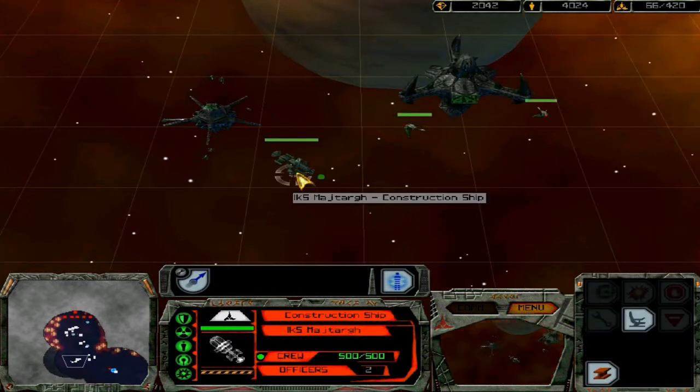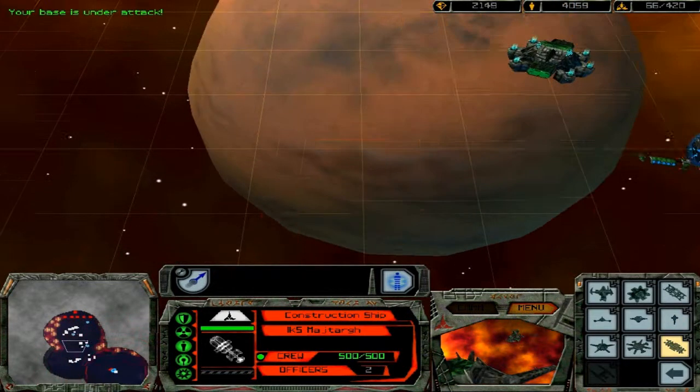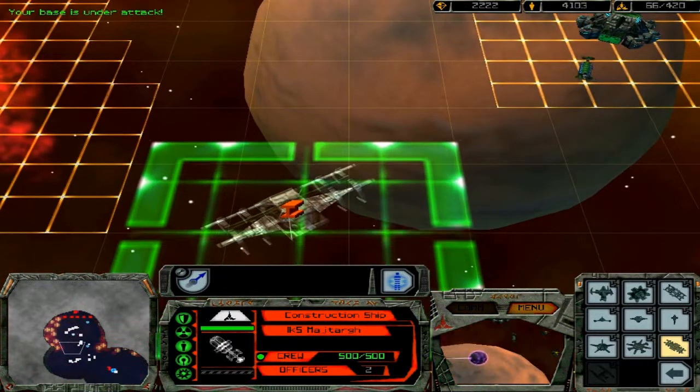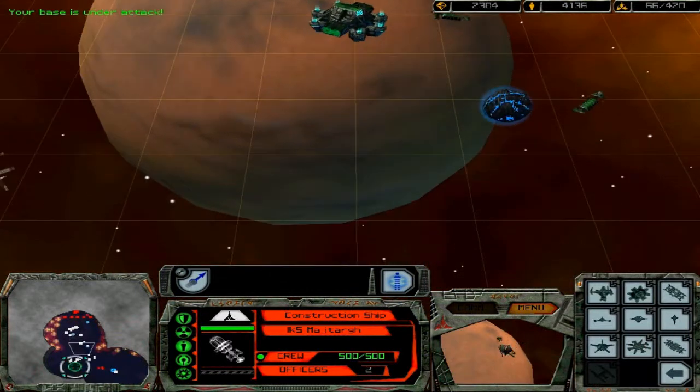We have this weapon center just about done. Now we can build our shipyard, which we're actually going to build up here somewhere — maybe right here. So we're kind of just making one big base here.